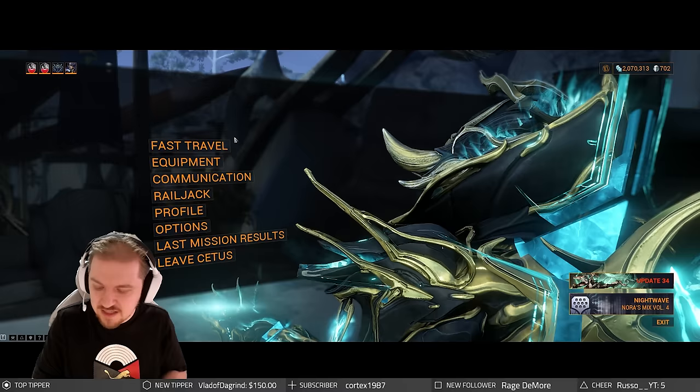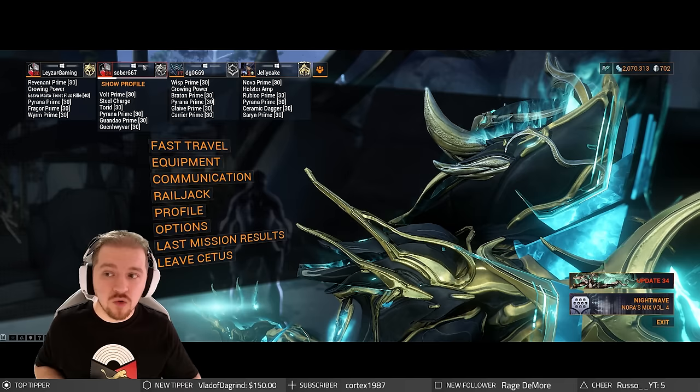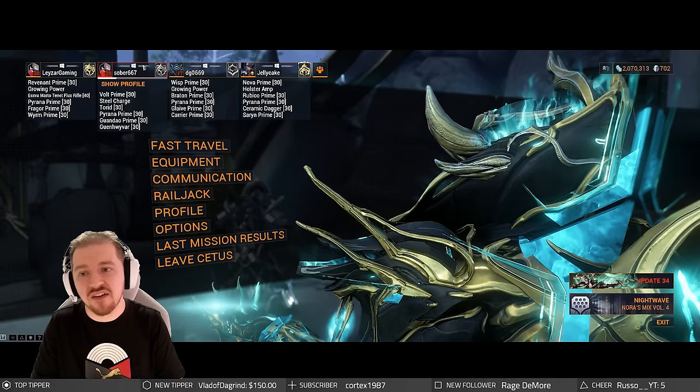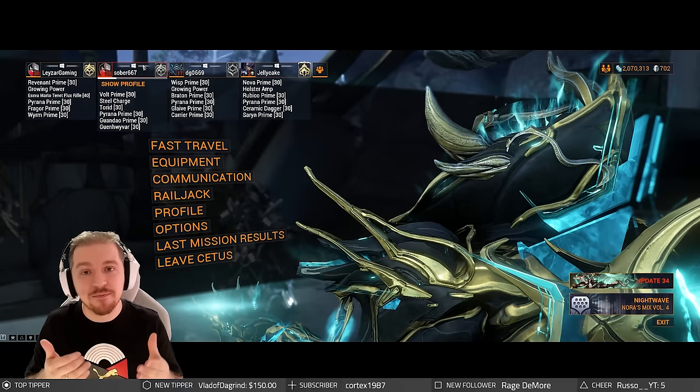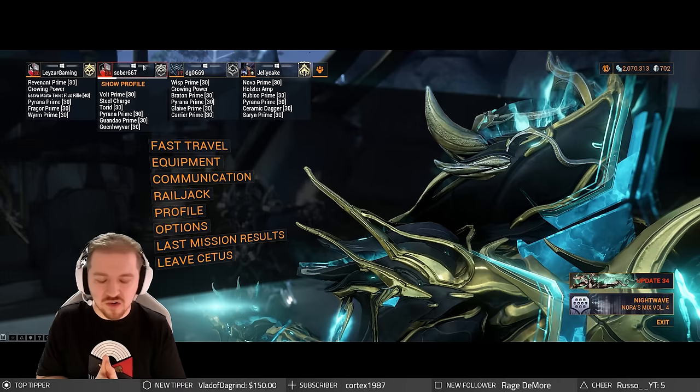Back to the actual composition: one AoE frame — it doesn't need to be Revenant, whatever you prefer. Volt is fantastic for increasing the speed of the little drone and your entire party — definitely a great choice but not a must-have. What I will call a must-have is Wisp. Wisp with her buffs, putting the Motes down — 100% GG, no question. Our Wisp also has Pillage so she takes care of armor stripping. Armor stripping can also be done with a gunblade with Shattering Impact if you prefer that route.